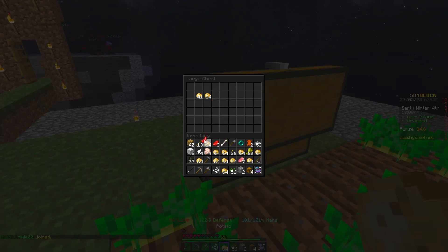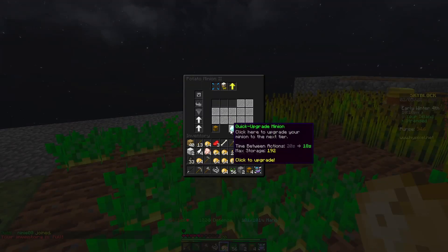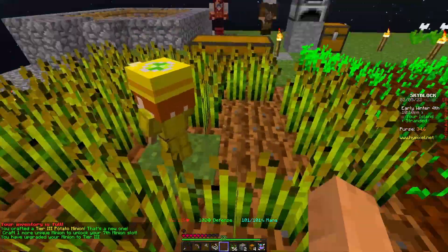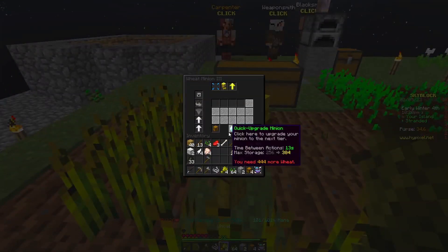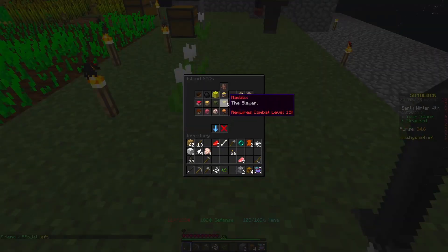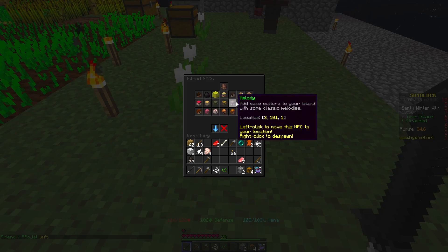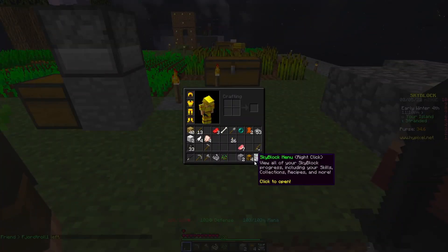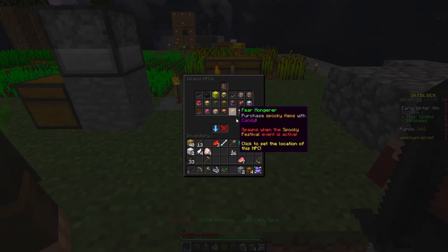Potatoes — we can actually upgrade the minion, and it now goes faster. Sweet. Now it needs enchanted. And wheat — I'm just gonna grab a little anyway, so it needs about 512. Nowhere near that much yet. I guess we could try to get a cat, which would be a taming level, which means I need to try and get a pet, which is the chicken. I'll just use this as my event NPC location.